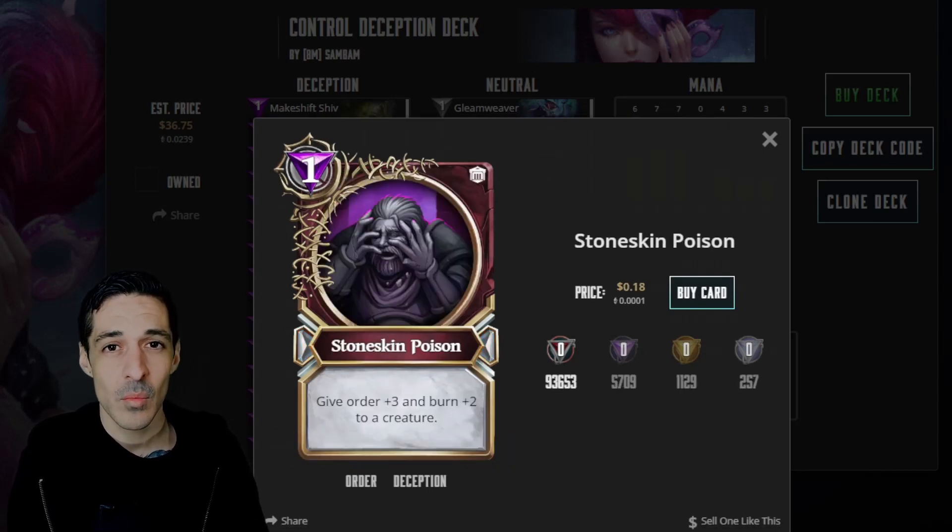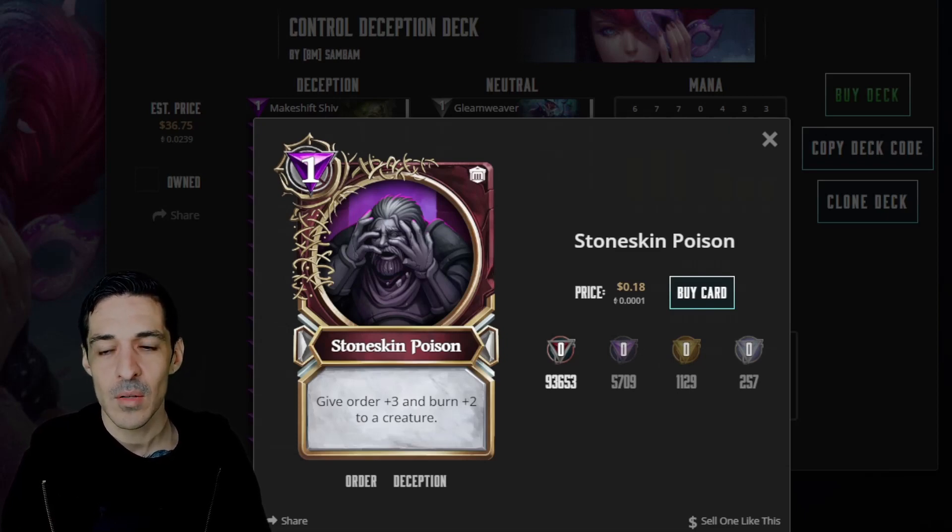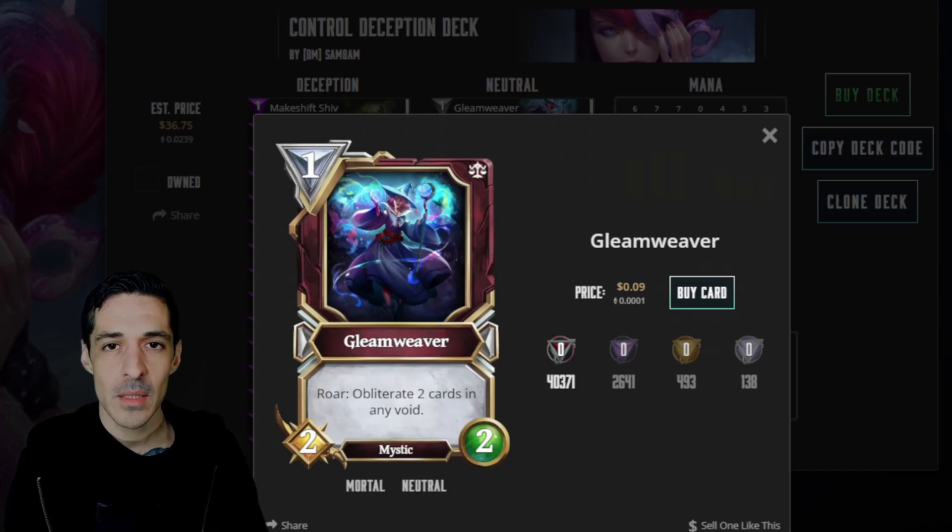Stone Skin Poison is one of the best 1-mana spells in the game in my opinion. It's 1 mana, give plus three order and two burn to a creature. So if your opponent plays two frontlines, you can put Stone Skin Poison on one, or distract the other, and go face for lethal if you need to. Warden doesn't block order. So Highborne Knight, Polihymnia, any body with a frontline and Warden, you can go right around it. Gleamweaver is also really great - it's a 1-mana 2-2 and it allows you to remove two cards from either void. So if your opponent's playing Anubians, Control Light, Spell Damage Magic, and they're planning on running Pyrrhic Knowledge, you can burn their Wyrm Breaths or anything in either void.